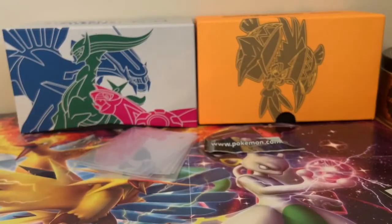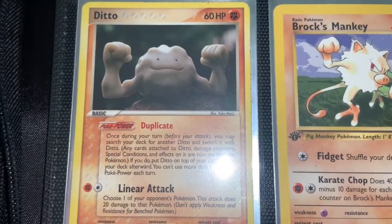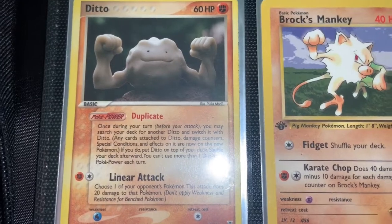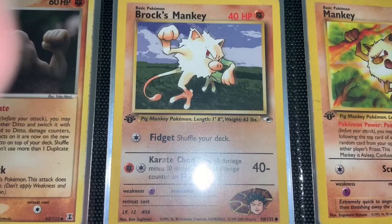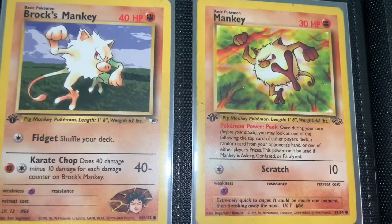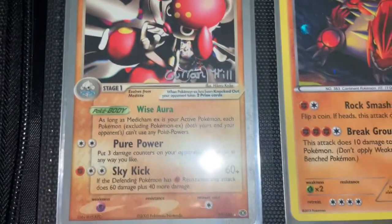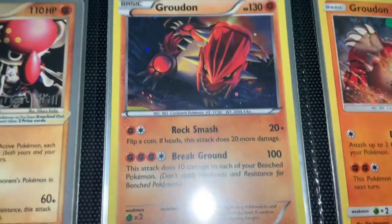Here's a card which is acting like a Geodude — it's so weird. I don't even know if this card is rare or anything, but the design was so weird. Here's Brock's Mankey, first edition from Gym — either Gym Challengers or Gym Heroes. This Mankey as well from first edition Jungle set. Another one of those EXs with the championship in the background — I'm not sure how it ended up in my house or how you even get those cards.